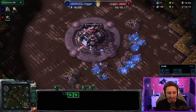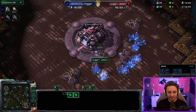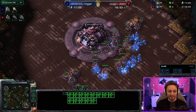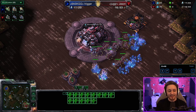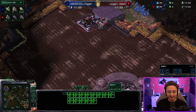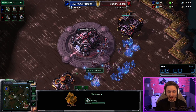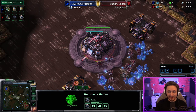This is a great example of how to execute a three-barracks raven attack. I don't even go for a widow mine drop this game — nothing crazy — I just try to kill the Protoss. For the build order: barracks, refinery, refinery. Going to gas after the barracks so we can get the factory up a little bit faster than normal.